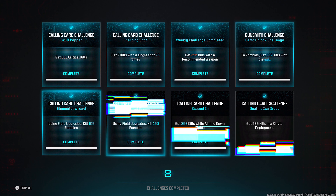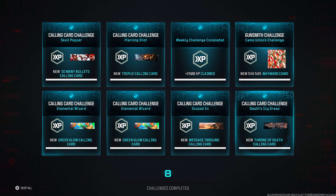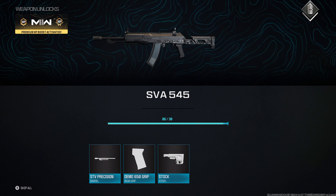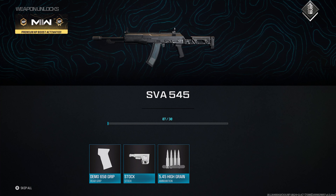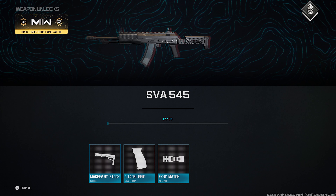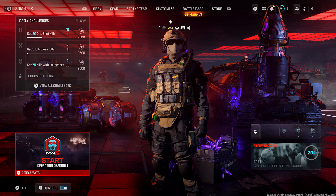You can actually get 90,000 XP from a single zombies match. You can use this method to get a ton of weapon XP as well, and some battle pass XP. If you want to get similar results, follow every step in this video and make sure you watch until the end so you do it correctly.